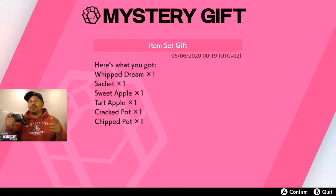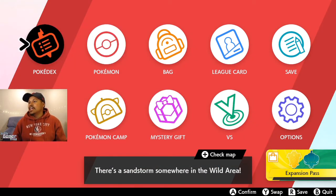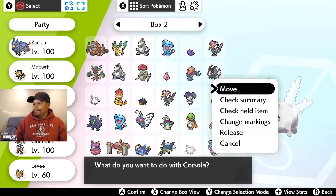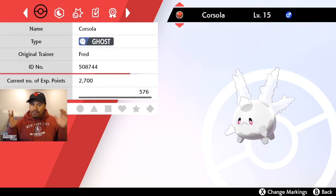Now that we know the DLC is gonna have a brand new competitive mode with double team battles against people in the story, we know these Pokémon are gonna be quite valuable to use and play around with. To me it's cool because I can pick up these Pokémon — I'm a collector. I like them in Cherish Balls, that's my reason for grabbing these Pokémon. Seeing Corsola in that Cherish Ball with my OT name on it — that's cool.